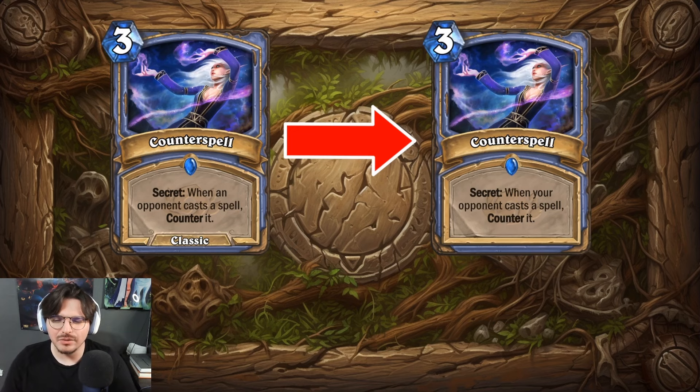Counterspell used to be very slightly different. Back in the old classic series, it read: 'when an opponent casts a spell, counter it.' Then they changed it — I think around Naxxramas or Gnomeregan — to: 'when your opponent casts a spell, counter it.' It's kind of questionable; like, was there discussion or early phase talks about multiple heroes playing, like a free-for-all mode? Or maybe they just wanted to clarify that it's your specific opponent. Very interesting wording change.